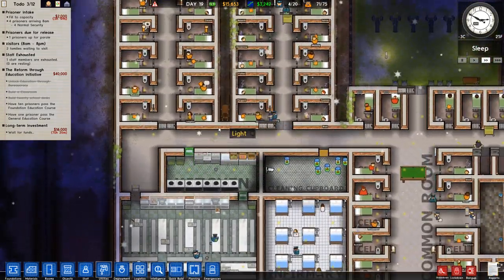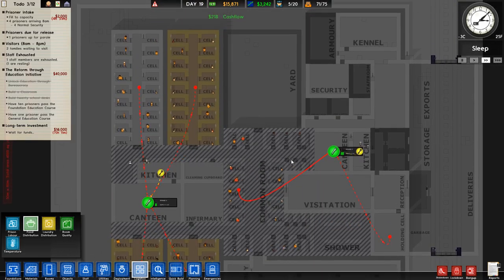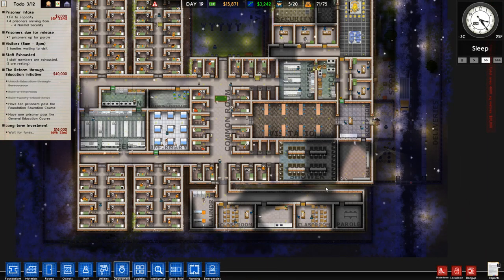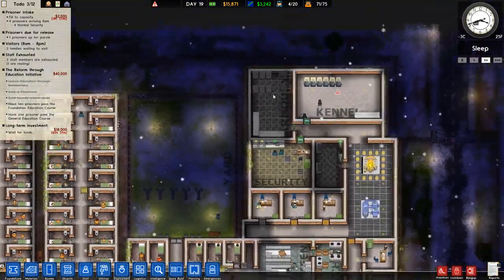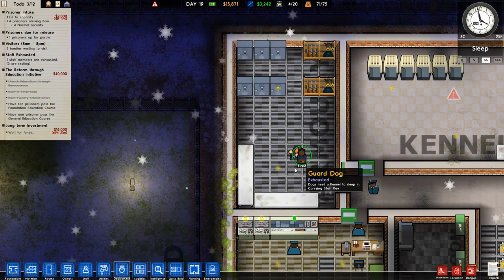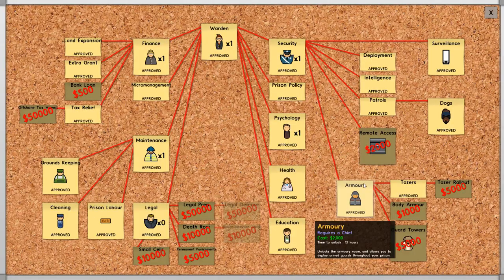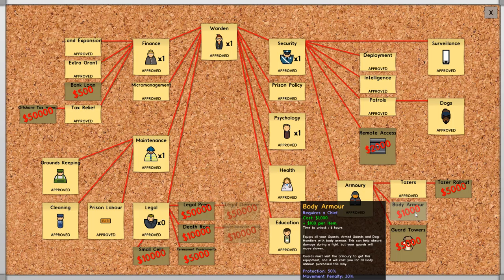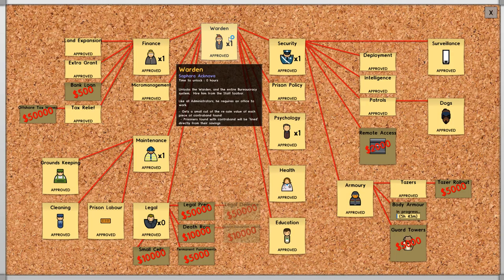This is definitely working. Make sure only medium security people go in here — now we have room for four more and we're gonna get four more. I don't have lights in the armory — wait, I do have lights in the armory. Making sure there's nobody in there. We have tasers but we need to do a taser rollout. Before that we'll do body armor, then remote access after that's done.